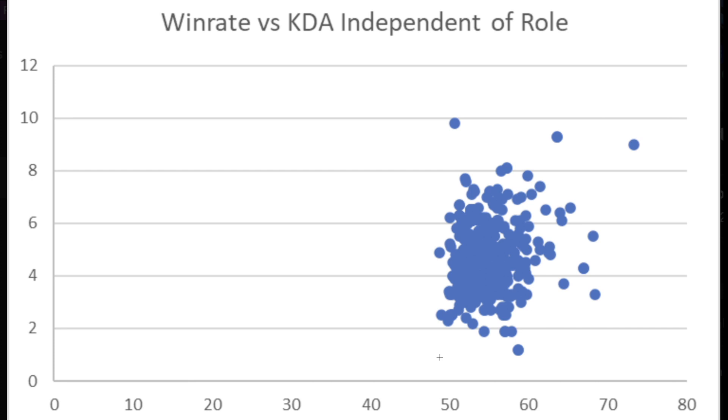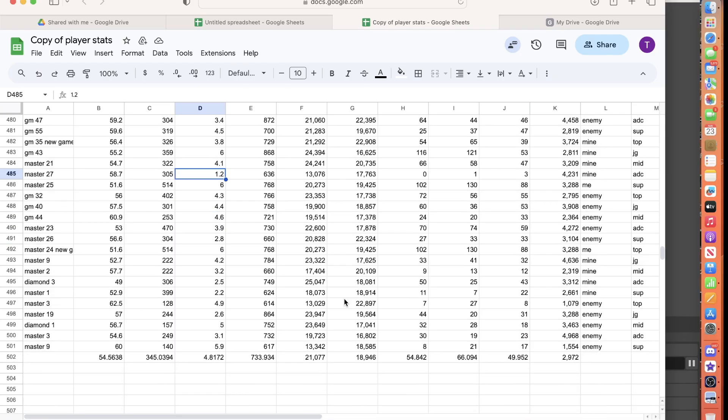There are two main things I want to cover before ending the video. First, GPM is more correlated to win rate if you're playing ADC or jungle. Those two roles are more reliant on GPM — their win rate is usually higher when their GPM is higher. Every role has higher GPM when winning, but it's more pronounced and more common in jungle and ADC.